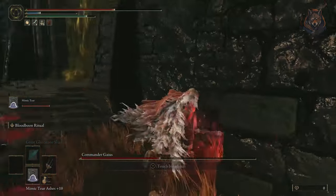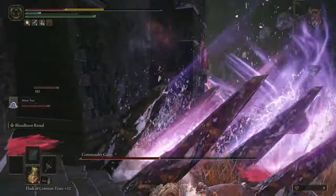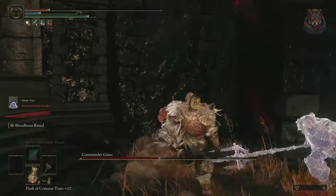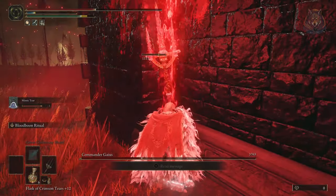When he gets to halfway health he will get stuck in the corners less, so then you should summon your spirit ash to distract him. Hopefully if you're lucky you can get him back in a corner to finish him off. It doesn't always go to plan, but if you're struggling to defeat him this is the best method.